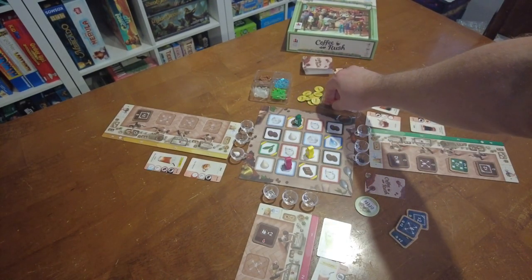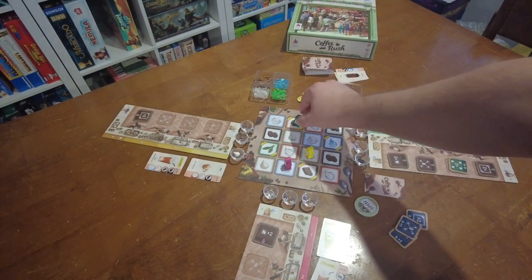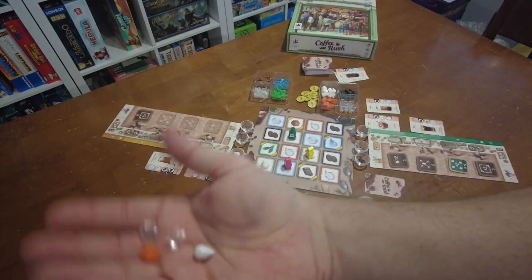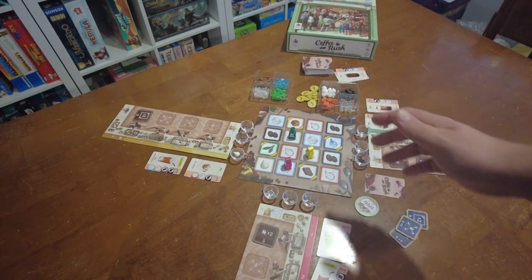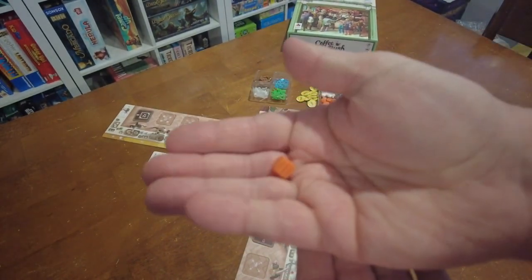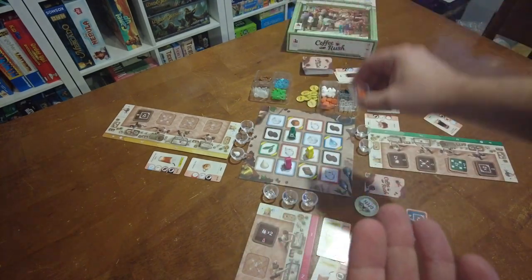Then I'm going to take a single caramel from the supply. Looking at one of my cards up here, I need chocolate, milk, and milk, so I'll use my third movement to take a single milk. Once you've collected your resources, you can start placing them in cups. You can never swap items between cups once placed. I'm trying to complete the order requiring a coffee bean, a caramel, and an ice, so I'll add the caramel and ice cube to the cup that already has the coffee bean in it.